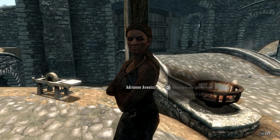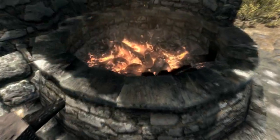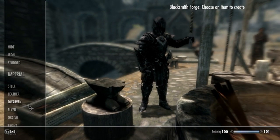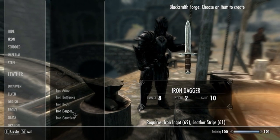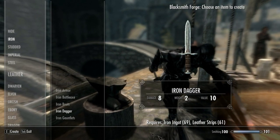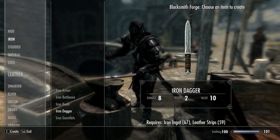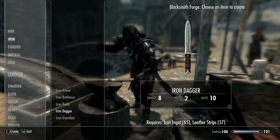Then you're going to go over to the forge and make Iron Daggers. There you go — Iron Daggers right there. You're going to need leather strips and iron, that's it. Hope you guys liked it. If you could like and subscribe, that'd be great. I'll talk to you guys later. Thanks for watching.